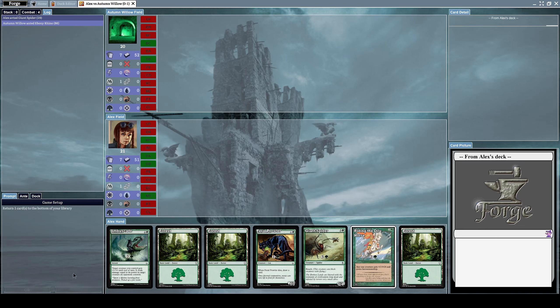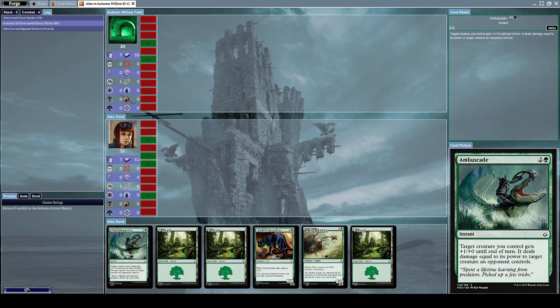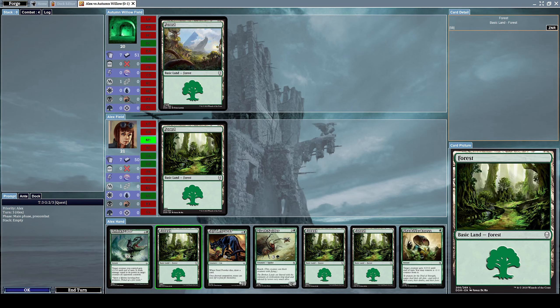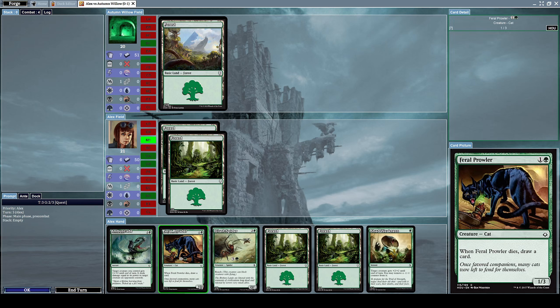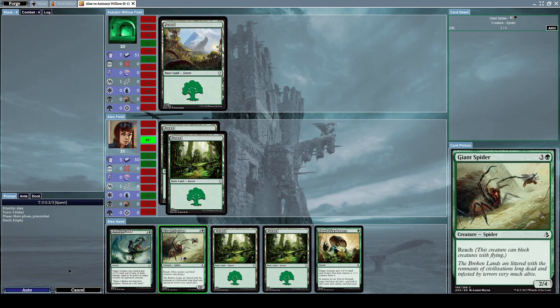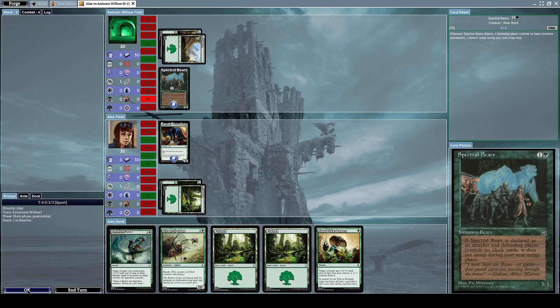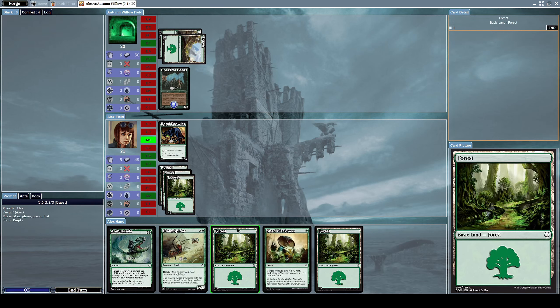This new hand is a bit better. Let's remove Riding the Dilo Horse and keep this hand — it's decent. Let's summon a Feral Trawler, a 1/3 cat creature with the effect: when Feral Trawler dies, draw a card. He uses his mana to summon a Spectral Bears, a 3/3 bear creature with the effect: if Spectral Bears is declared as an attacker and any player controls no black cards, it does not untap during your next untap phase — convenient for me.